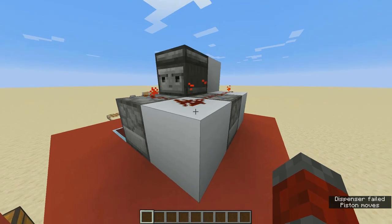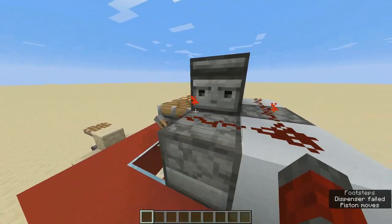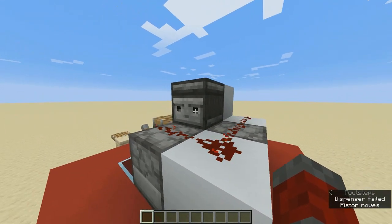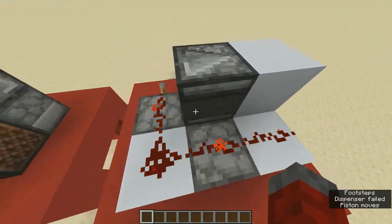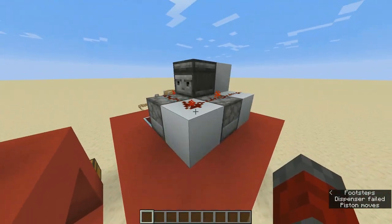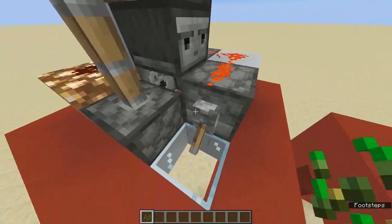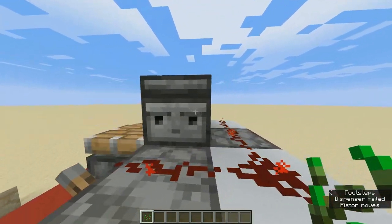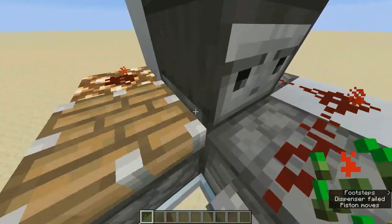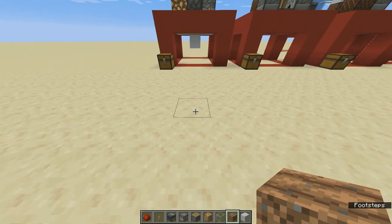The only thing left to create this contraption is a very fast clock to activate the dispensers and piston. We have this observer clock right here which powers itself endlessly — the redstone signal goes from its face all the way to its back and loops around to its face again. Whenever I flick this lever, the redstone dust will turn it off, and that will be detected by this observer which starts the clock to make the machine function, mass-producing crops.